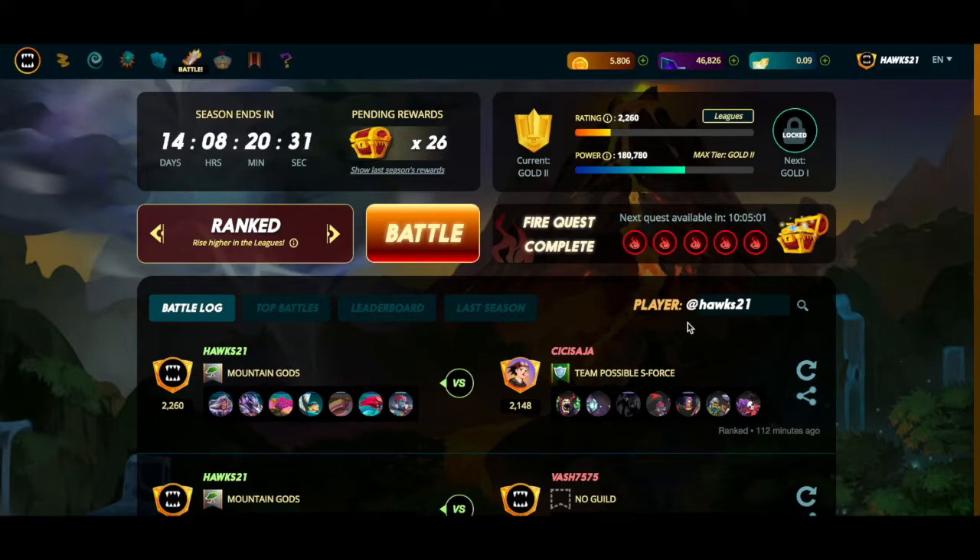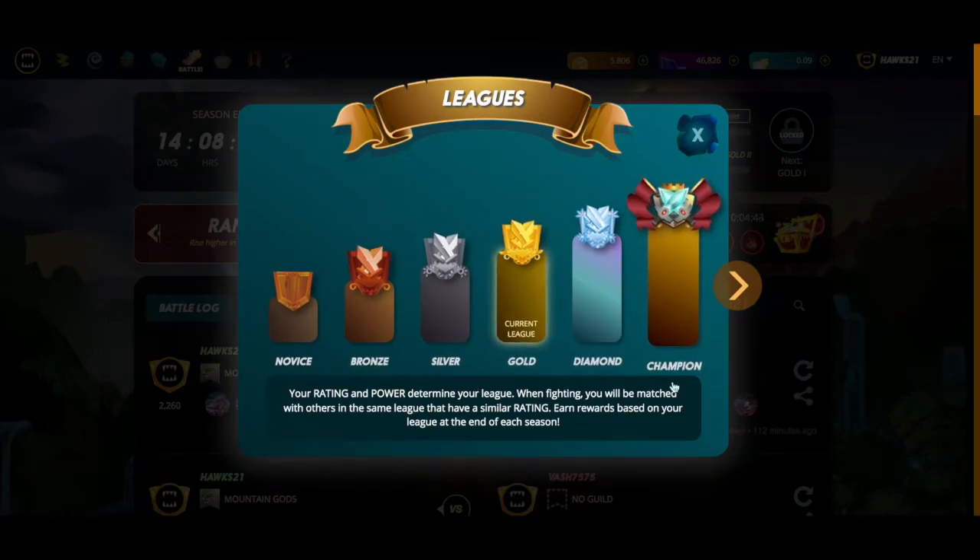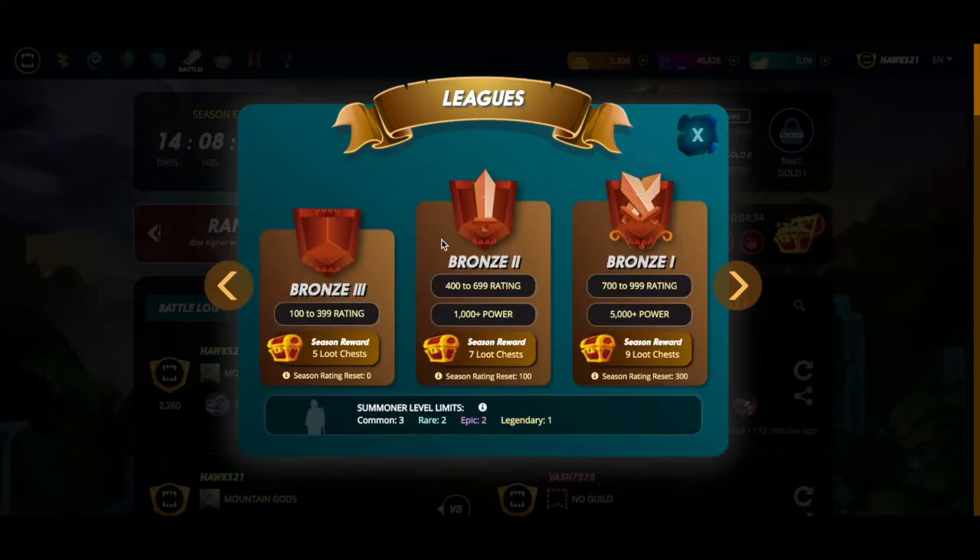In part one, we covered how the level of your summoner determines the maximum level of monster you're allowed to play. But there's another limiting factor in that three-tiered system: the league you're in. If you come up to the top right and hit details on the league page, it'll bring up every single league. Assuming you just started, you'll most likely be in bronze — there is a novice league, but once you win a couple games they'll move you up and you can start earning rewards. For now, we're going to focus on the summoner level limits.